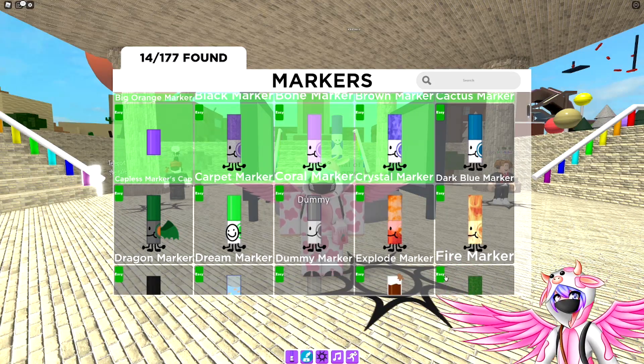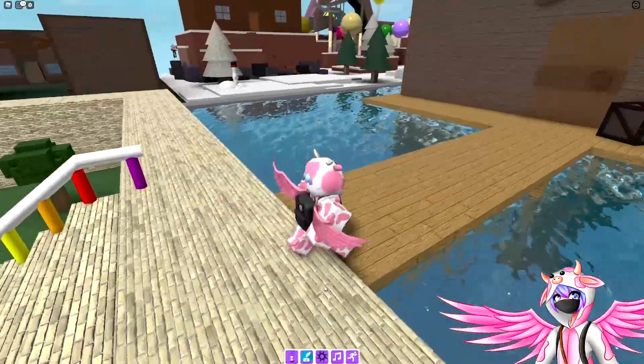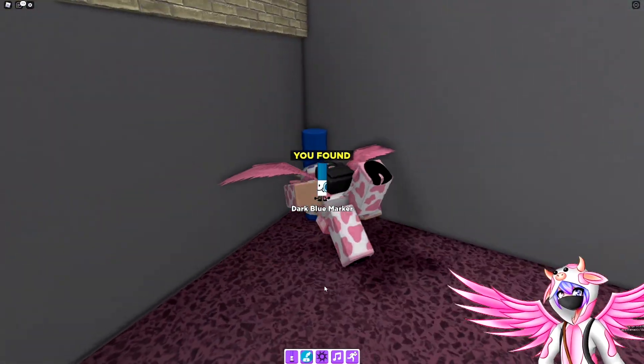The next one is the dark blue marker. To get this one, you want to head over to the water house over here. In this corner on the left side, you should find the dark blue marker hiding in the corner right here.